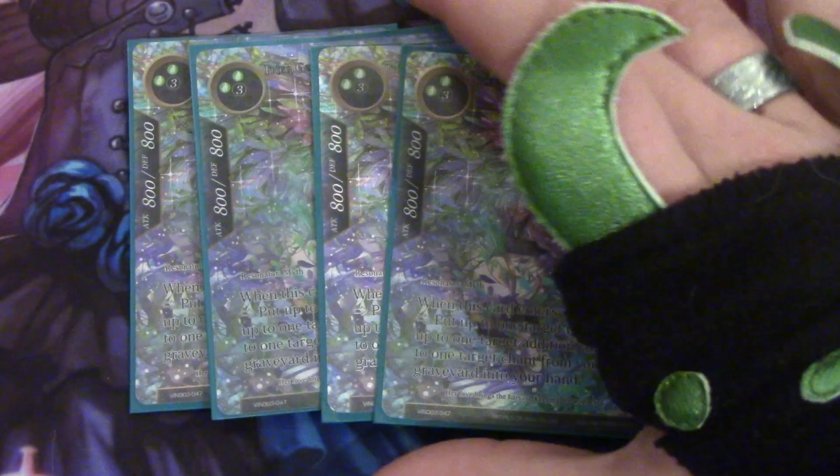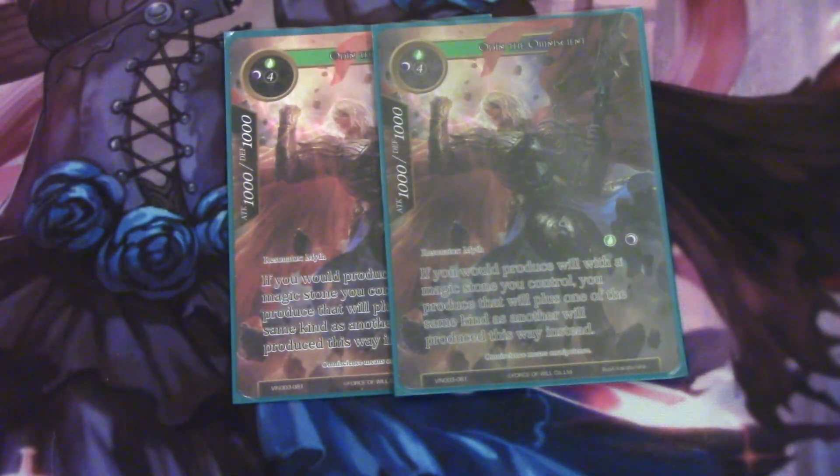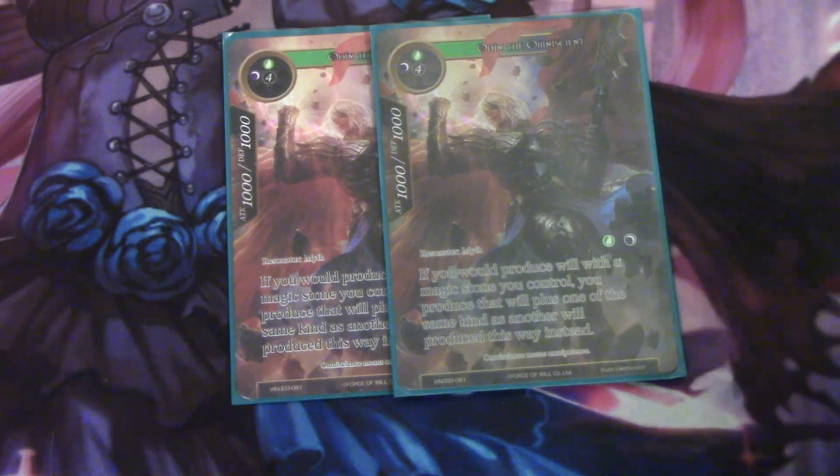We only run six resonators in the main — four Frigg, because it's definitely a control list and she helps us recycle everything else and makes it so we can start Frigg-looping, which is really, really good. And then two Odins, which we can pull in off of a Spinning Mist, and that helps us get really, really ahead in terms of will very quickly.